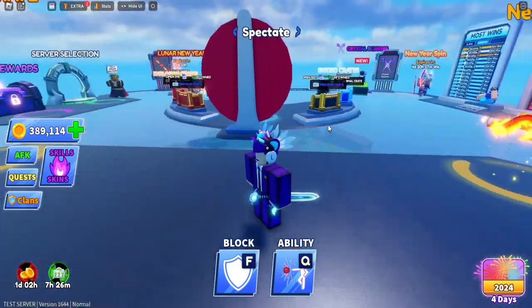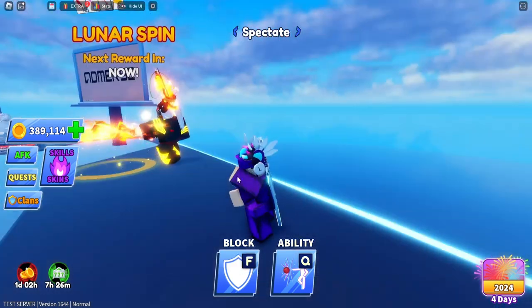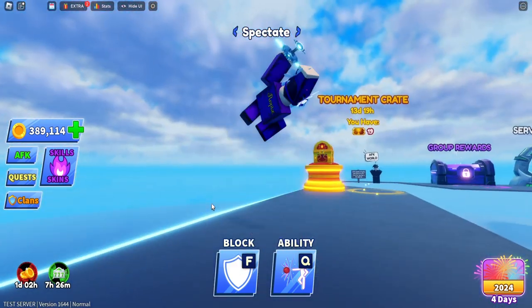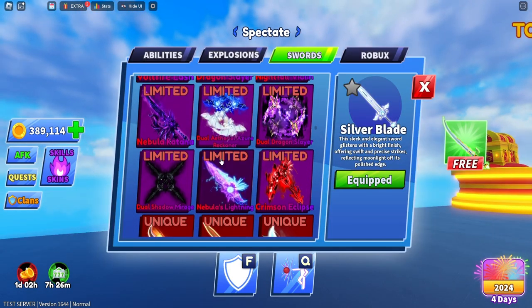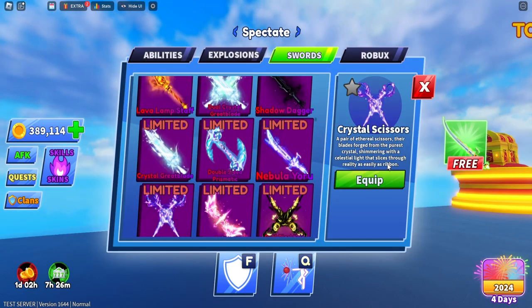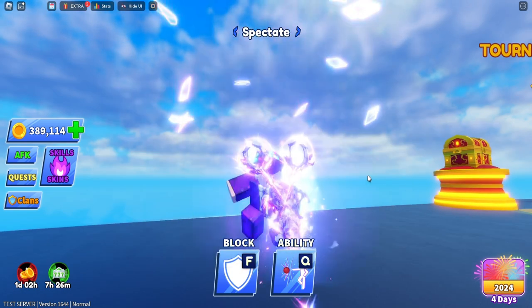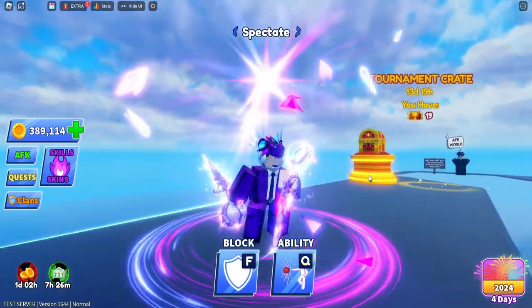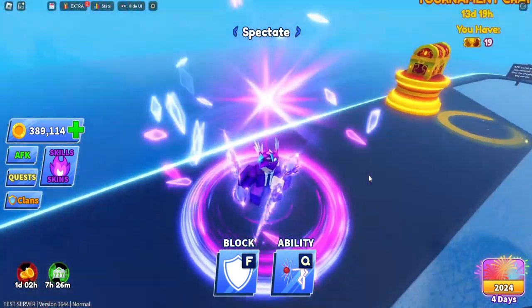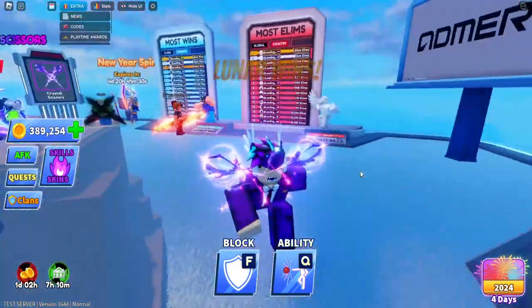We also can't forget about the emote that comes with the weapon. Here we have the crystal scissors emote equipped. It looks even better if you use it with the actual crystal scissors — whoa! Yeah, it's a lot more different when you use it with the crystal scissors. This emote is actually sick.